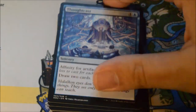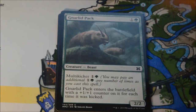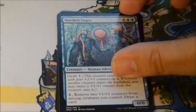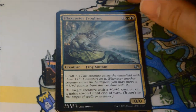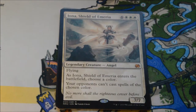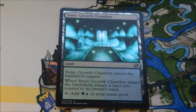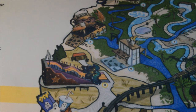Even if this box doesn't produce anything else great, I am very happy with the Dark Confidant. Pack five: Novogen Sages, Worldheart Phoenix, Plexcaster Frogling, and our rare — hey, another Mythic! Iona, Shield of Emeria. Good one. This is a card that was creeping up in value quite a bit. Simic Growth Chamber as well. A lot of people want Iona banned from Commander.